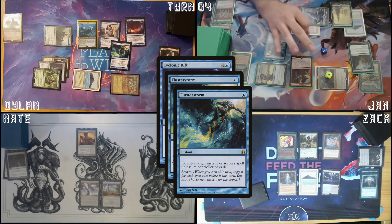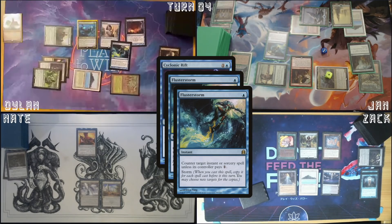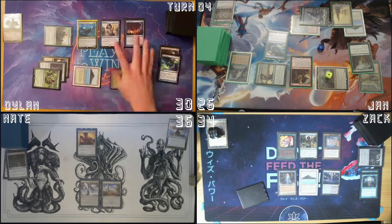Alright, that's right — you do have three blue mana floating. Do you want to use your mana? Yeah, I will pay for two of them. Yeah, okay. Yep, it's countered.